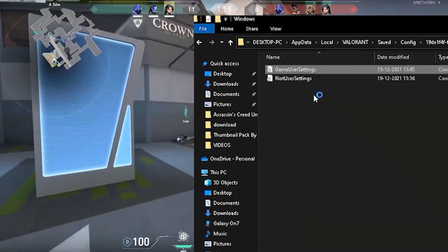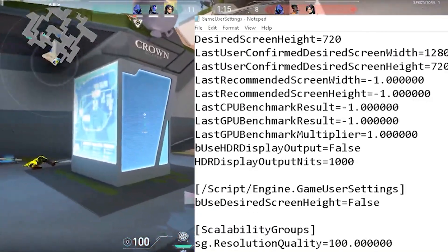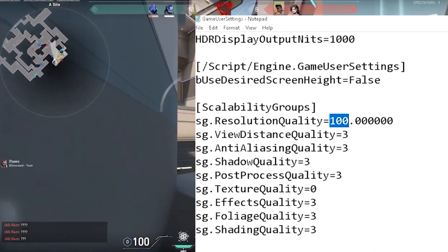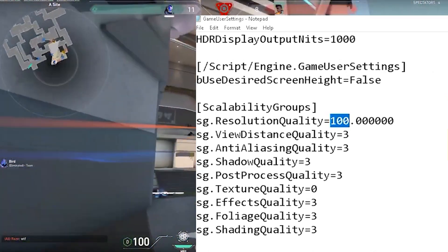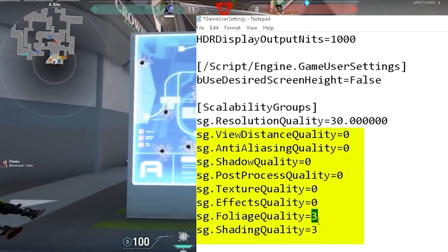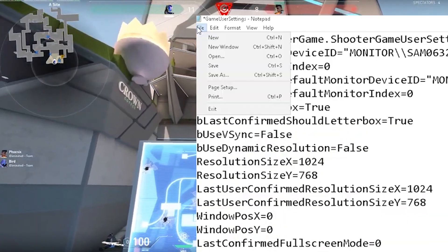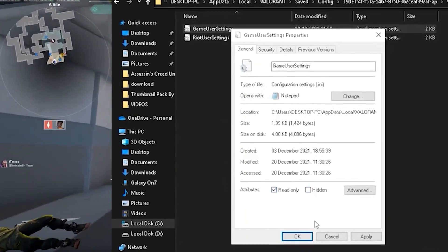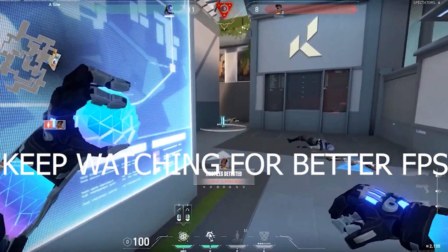Right-click on the file and click Edit. For resolution quality, set the value according to your PC — for a low-end PC, do not go over 30. Now, change ALDE SG to 0 to disable all the graphics effects of the game. Save the file and make sure it is set to read-only. Now play the game — Valorant is now running on the lowest playable settings possible.